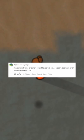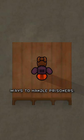Two by one hole in the wall? Now this is the most humane way to treat prisoners. I generally take prisoners I want to recruit — either a spare bedroom or an incomplete one. To be fair, this is probably one of the best ways to handle prisoners.